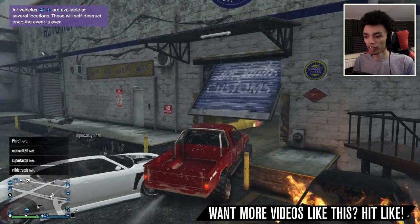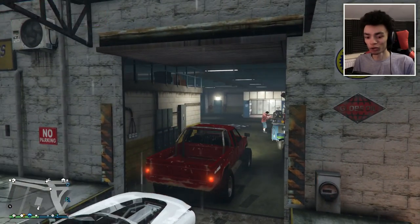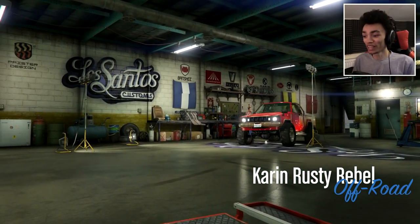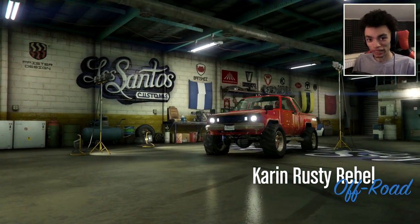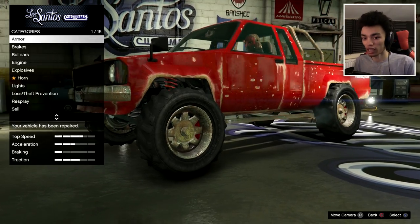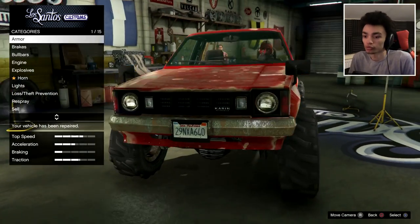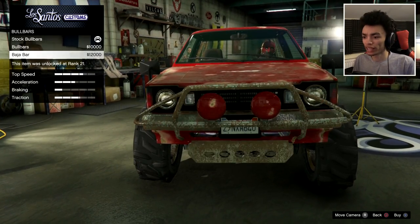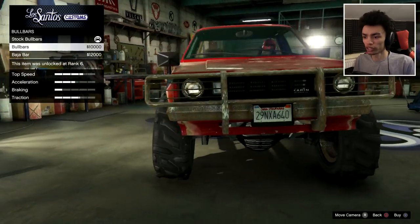Now we just need to pop in here and have a go. Look at that — he's not even been spooked. That's amazing. That's customer service. So as I said, we want to make this car into an off-roading rally car. As it is, it looks freaking awesome, so we don't really need to do much, but you're going to like this.